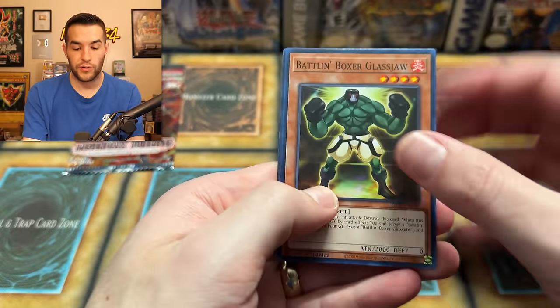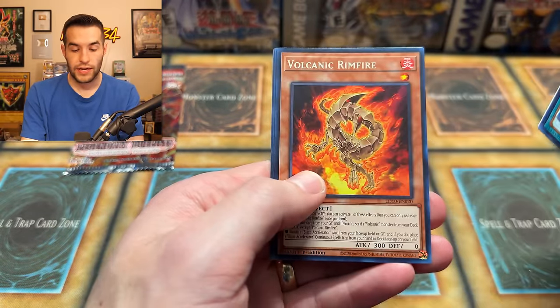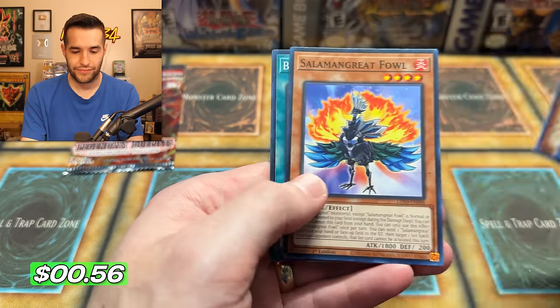Gazelle. Two packs to go, guys. Here we go — we can do this. Glass Jaw, pretty cool card, 2K Attack. Try Blaze. Volcanic Rimfire — the rim is on fire. And... it's not going to get pulled.